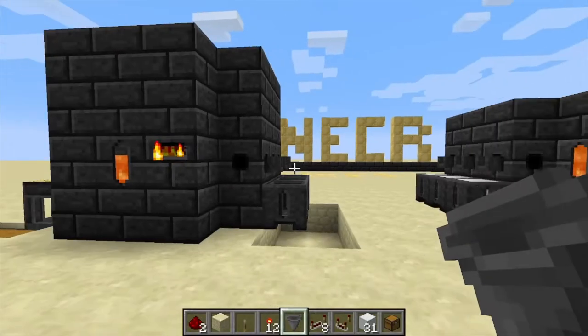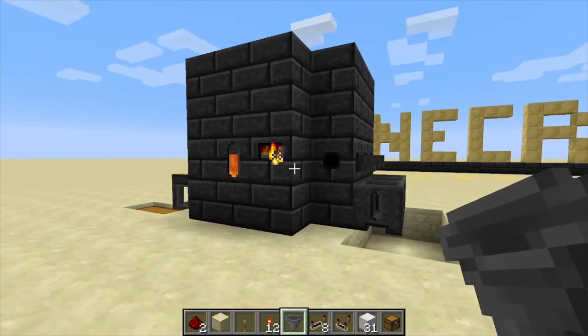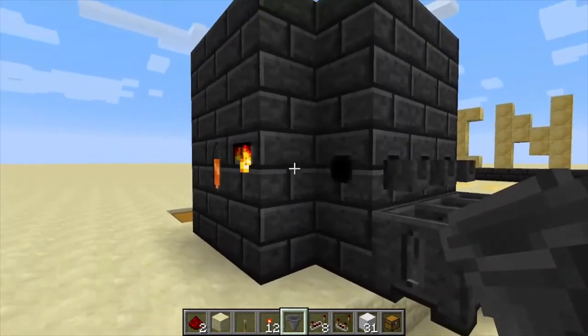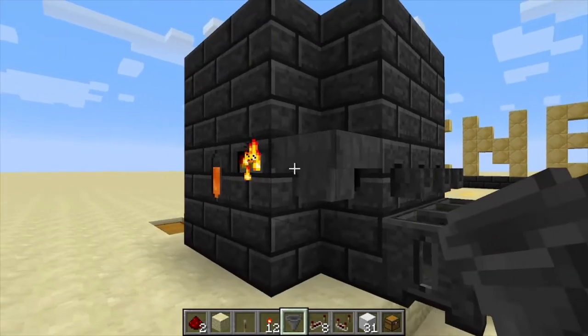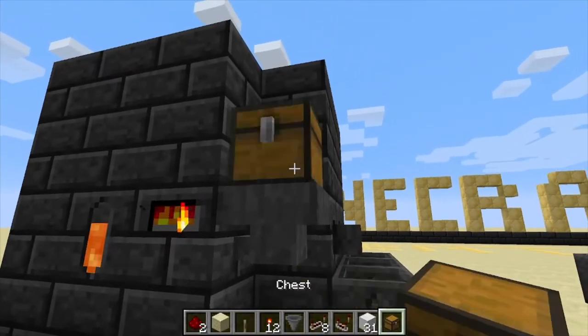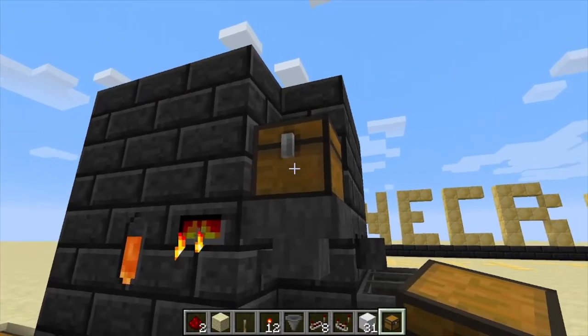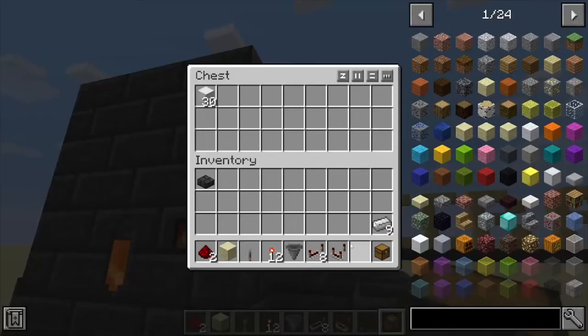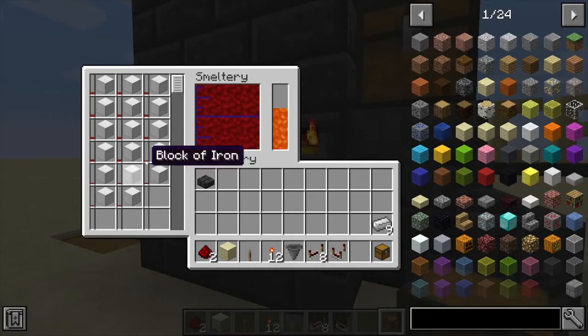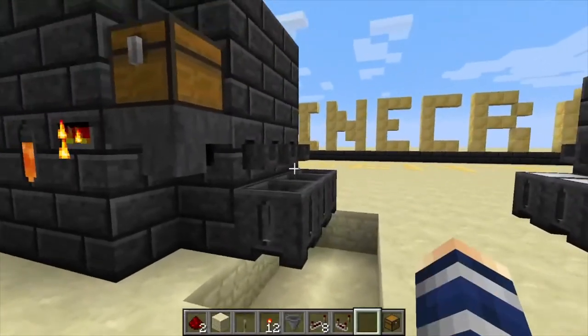Hey, Minecraft Mentor here, and today we're going to be showing you how to automate your smeltery from Tinker's Construct. Once you have this thing built, you're going to place down a hopper running directly into your smeltery controller, toss a chest above that — or double chest, whatever you fancy — and throw in whatever ores you want into this chest, and it's automatically going to draw them into the smeltery's inventory.